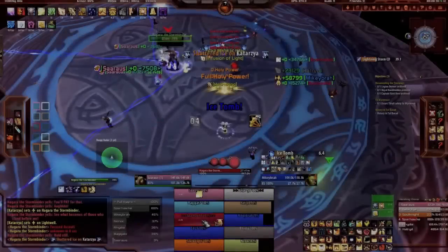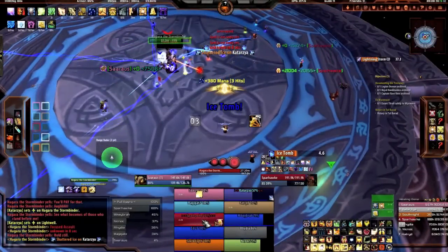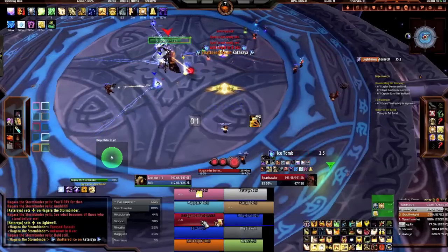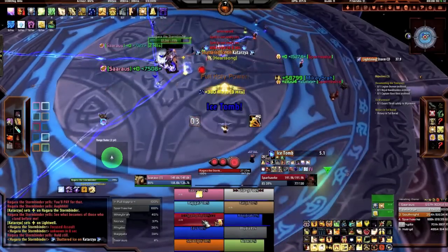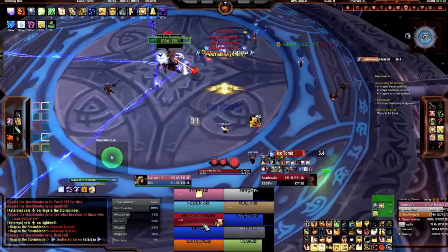The next ability is Shattered Ice, which is very simple — Hagara launches a blast of ice at a random player dealing 78,000 frost damage and reducing the player's movement speed for four seconds. As you can see, this happens to our priest there in the top right-hand corner of my raid frames.